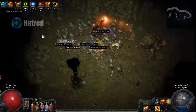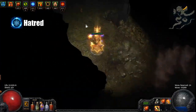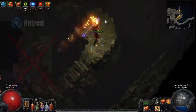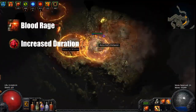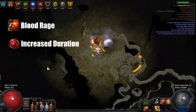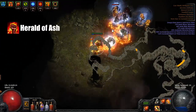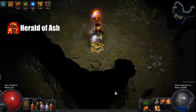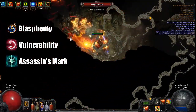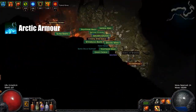For auras and buffs, I'm using Hatred. The cold damage added to your attack will shatter enemies and avoid multiple on-death effects, like crabs respawning or our beloved porcupines exploding into spikes. Blood Rage with Increased Duration provides bonus attack speed, life leech and generates Frenzy charges. The degen should be easily out-leeched and regenerated. For your last buff, you could either use Herald of Ash for some bonus damage, run an Offensive Blasphemy setup with Vulnerability or Assassin's Mark, a Defensive Blasphemy setup with Enfeeble or Temporal Chains, or even Arctic Armor for some bonus defense.